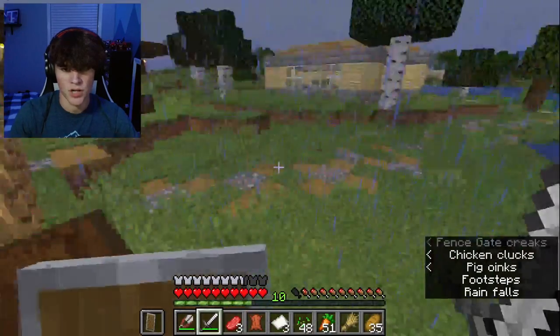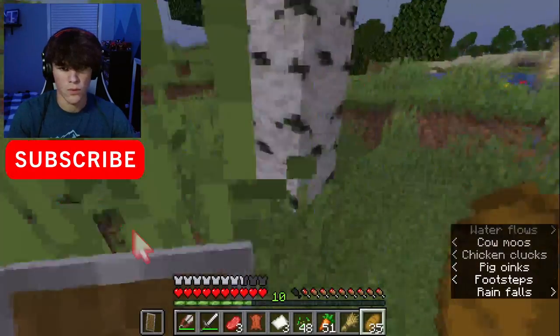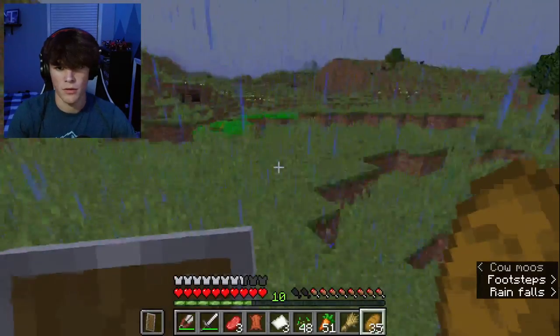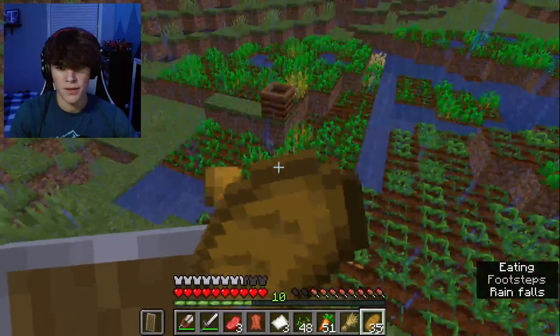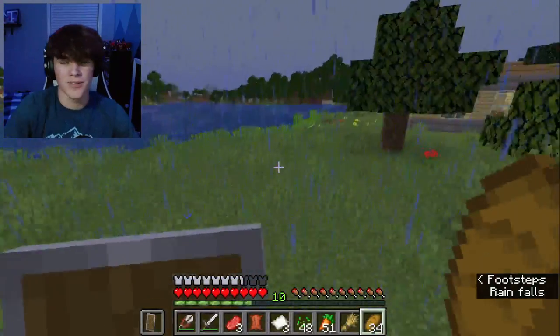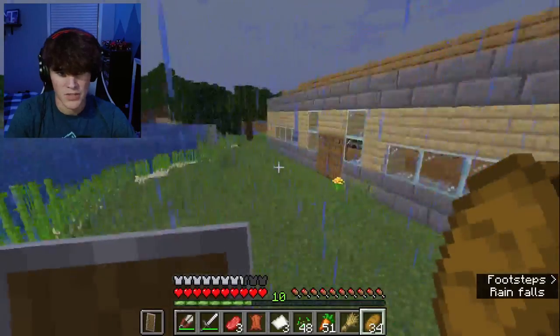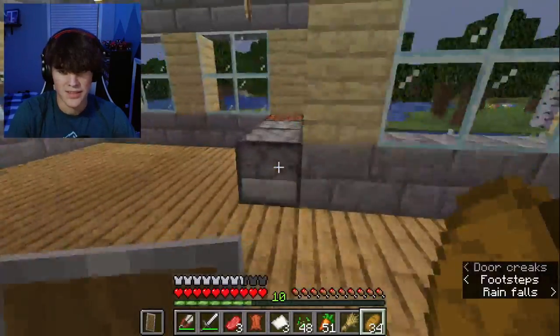And then we can also go check on our farm as well. Now the farm might have not done anything because we've been AFK for a while, so I wouldn't be surprised to see nothing grown. Okay, it's not looking too bad here — it's getting big. So I think we can come back to it at the end of the video, and it should be good. The sugar cane is growing, which is very nice. But let's go ahead and create this enchant table.